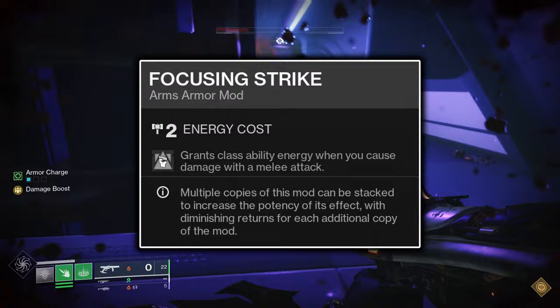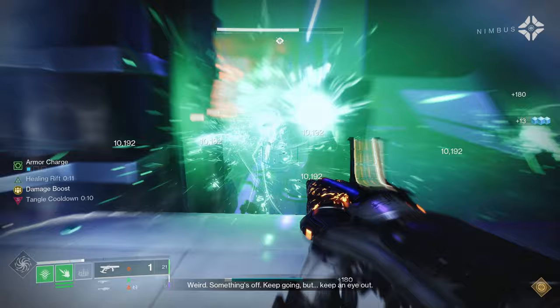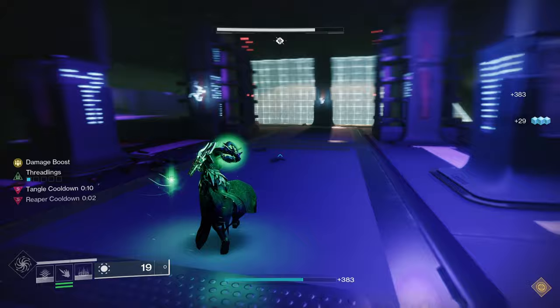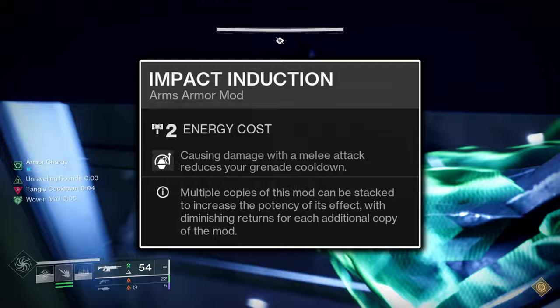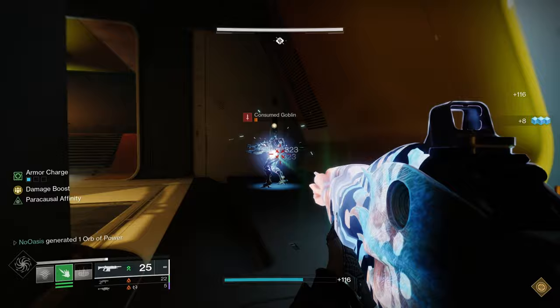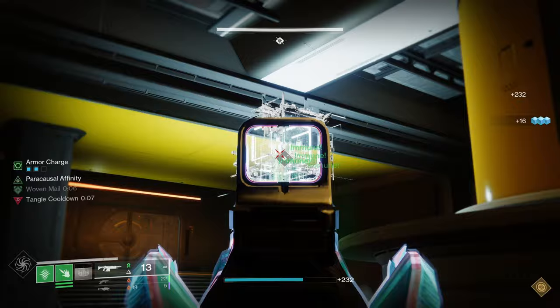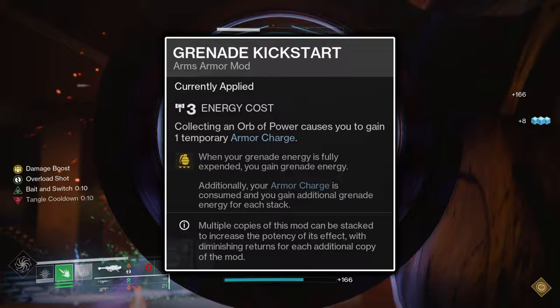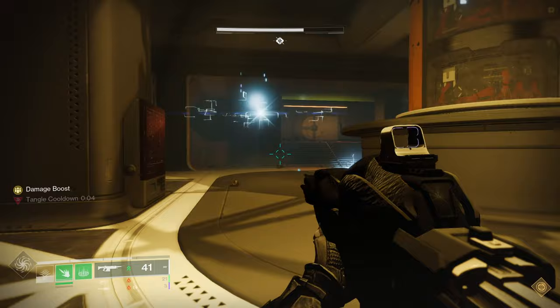Focusing Strike grants 6% Rift Energy upon dealing damage with your Powered Melee on a 7-second cooldown — a passive bonus to your Rift's uptime. Impact Induction grants 7.5% Threadling Grenade Energy upon dealing damage with your Powered Melee on the same 7-second cooldown. Together they let your melee actively regenerate both your grenade and your Rift. Grenade Kickstart instantly refunds up to 21.5% Threadling Grenade Energy upon using your Threadling Grenade, so long as you have 3 stacks of Armor Charge — fewer stacks means less energy refunded.